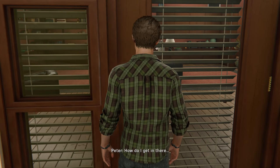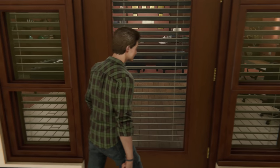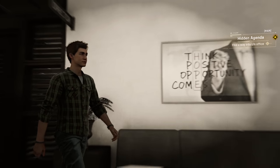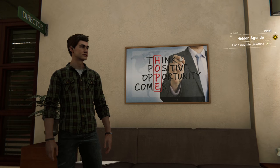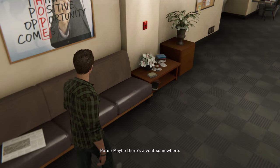This office is locked — how do I get in there? Like maybe a key? Smash. Find a way into Lee's office. Maybe there's a vent somewhere — probably up there.